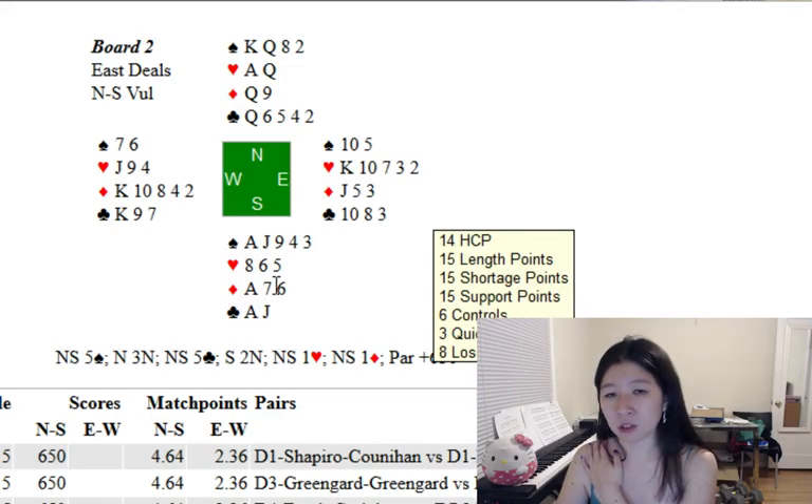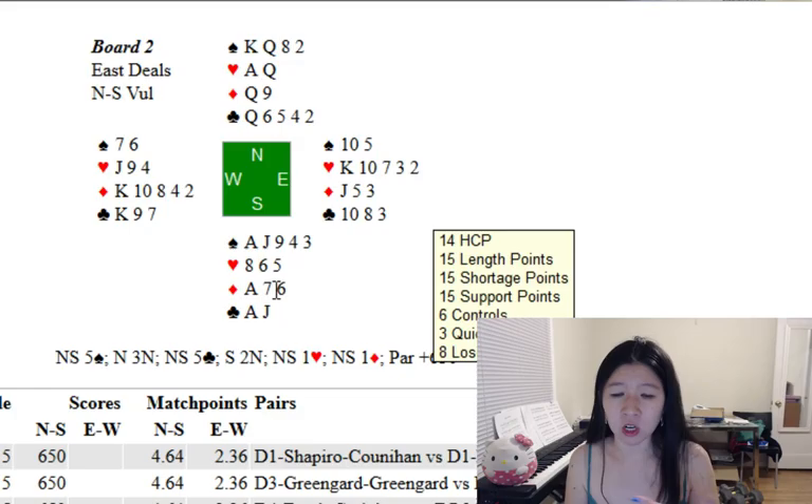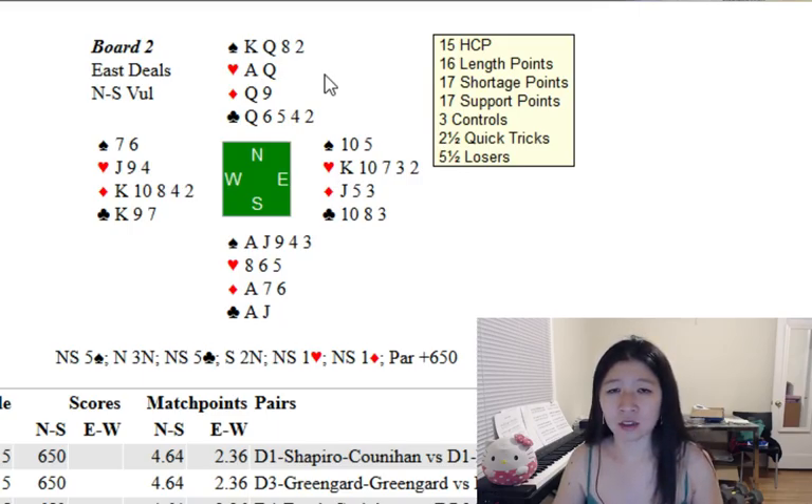You have two bids available: three of your major and three no trump. Traditionally both show extras — rebidding your major is the better balanced hand, while rebidding three no trump shows a solid minimum, more like 13 to 14, since these days you tend to open no trump with 15-16 counts. Jumping to four spades would show a really bad hand, like 11 to 12. With some partners, that bid also denies two key cards. So you bid three no trump showing that medium-ish hand, and partner has 15 but no reason to go on, so they bid a quiet four spades.